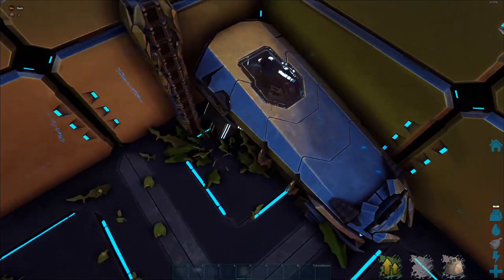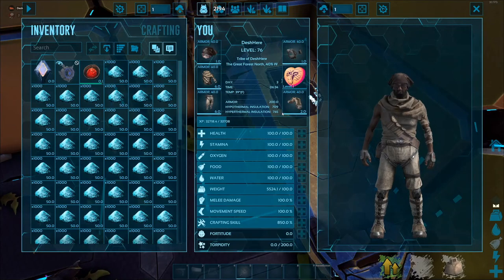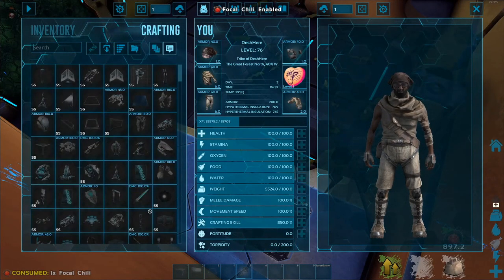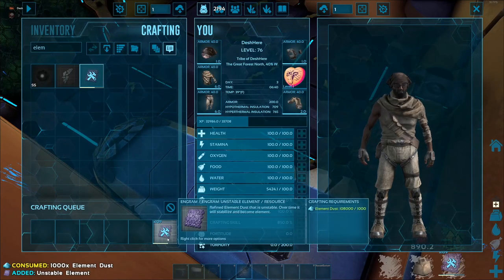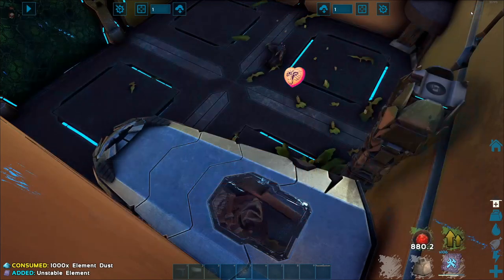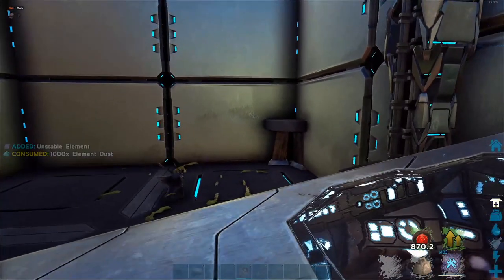Sit in a chair or a tek bed. Tek beds are great - your health and everything gets healed and your XP goes up at a slightly higher rate while you're in there. Then eat some focal chili and craft some element. Just tap craft a few times and it goes very fast. You can get essentially up to around 300, so it's more ideal to put about 250 to 280 stacks into the container if you have that storage space like a vault or one of the SS tables.